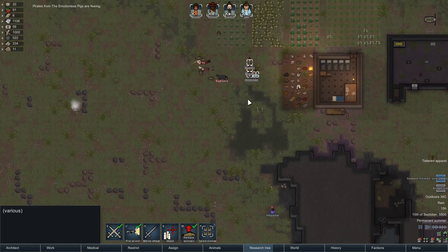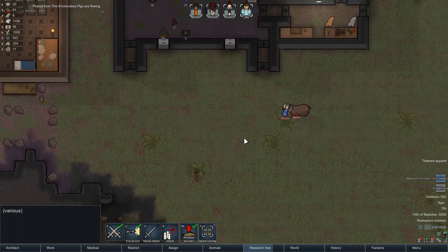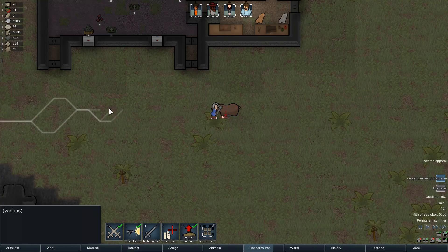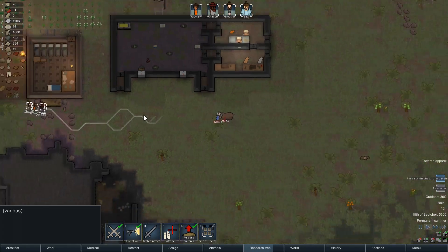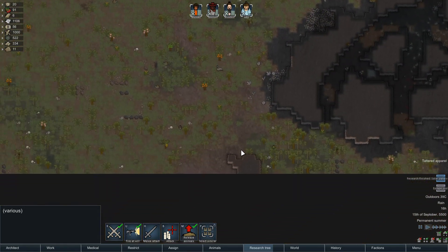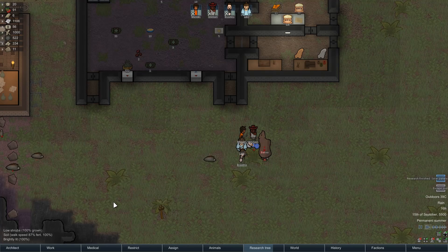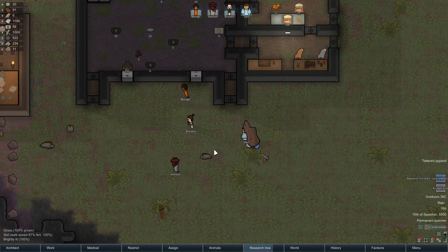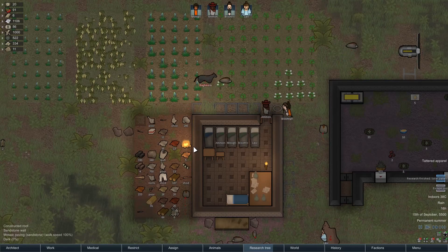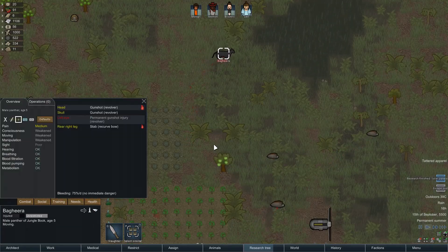Junior has been killed so we're not taking Junior. The Emotionless Pigs are fleeing now. Nicole has picked a fight with Baloo - that's probably not a great idea. A little bit of advice: if there's a grizzly bear, even if you've got a club, don't pick a fight with it - that's a suicide mission. We go melee attack. Har Parker got away. But Nicole managed to knock out Baloo with a club - are you kidding me?